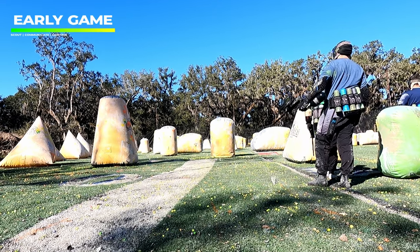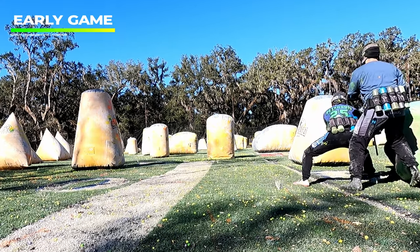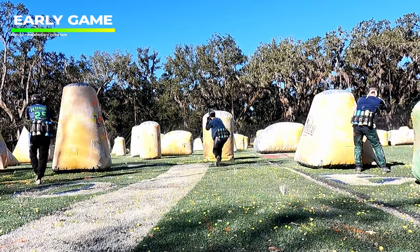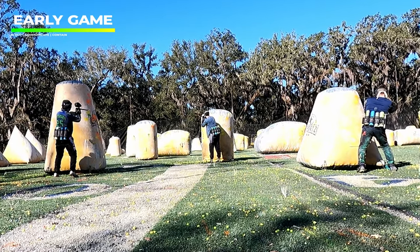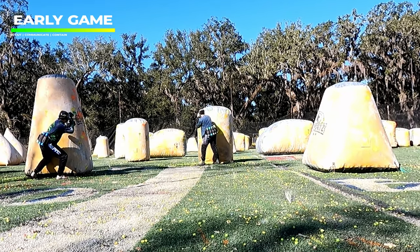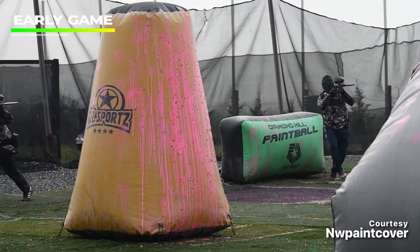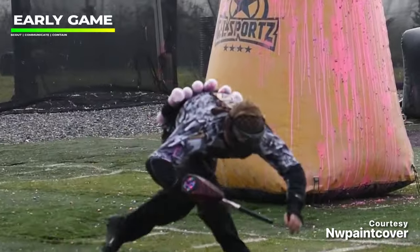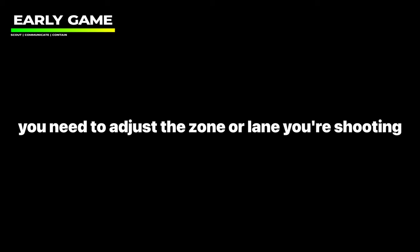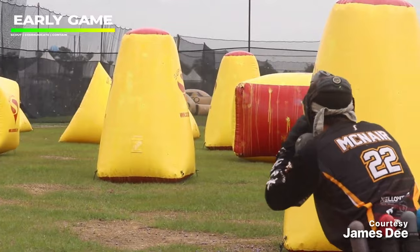In the early game as the number two, you first need to scout how your opponents are stacking up at the break box, paying close attention to what the opponent's number one is doing and how many guns are shooting your way. It is often the responsibility of the number two to call your opponent's breakout formation and which side of the field is being focused, though this is not always the case. What's more important is to ensure your squad knows whose job it is before the point starts. Depending on what intel you gain from scouting, you need to adjust the zone or lane you're shooting off the break. These are small adjustments — not massive job changes.